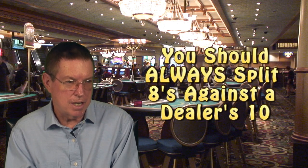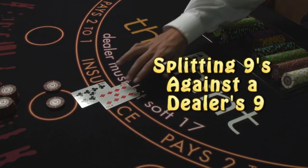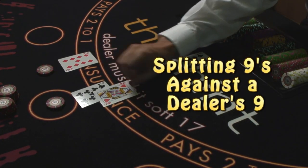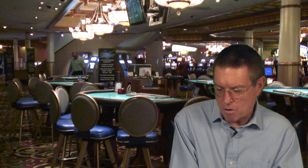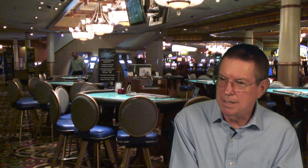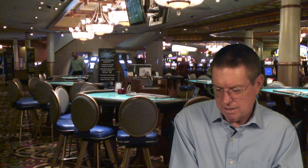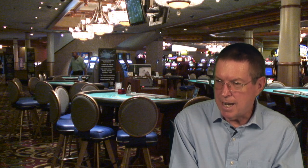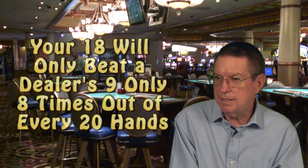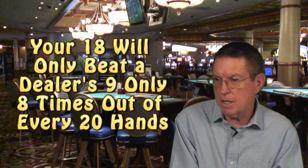This is the reason why when you are dealt a pair of 8s against a 10, basic strategy says to always split them. The third non-intuitive hand is splitting 9s against a 9. It seems logical that you should split 9s when the dealer shows a small card. However, most players just don't see the logic behind splitting 9s against a dealer 9, so they decide to stand with their strong 18. However, a hard 18 will beat a dealer's 9 only 8 times out of 20.